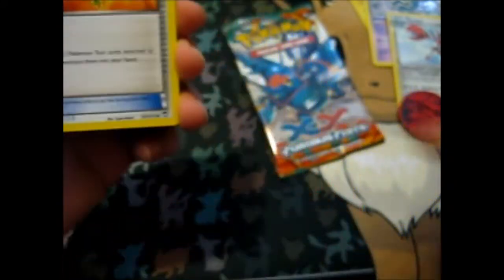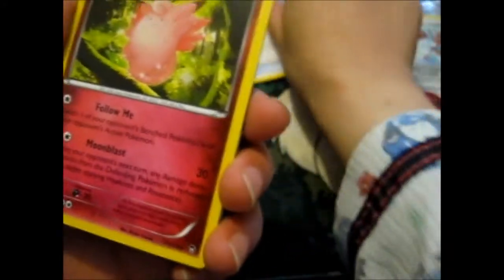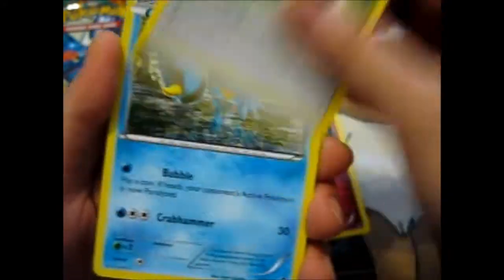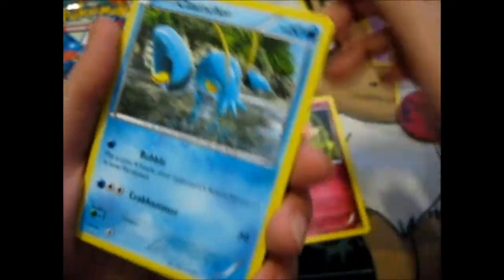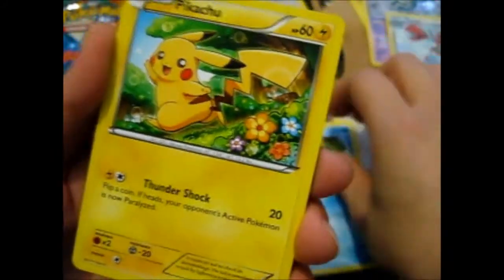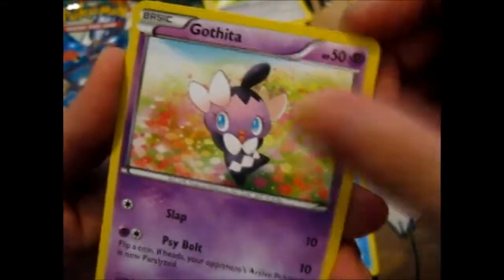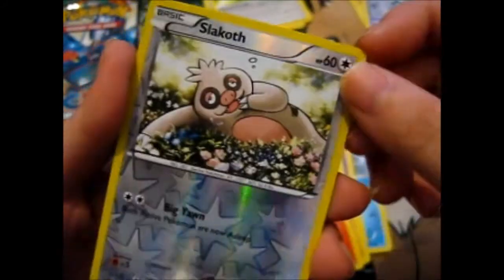I haven't opened many of this set, so there are quite a few cards I don't have yet. Herbal Energy - that's nice, I do kind of collect all the energies I can get my hands on. A Kloncher, aw that's cute - Pikachu! And a Slakoth.